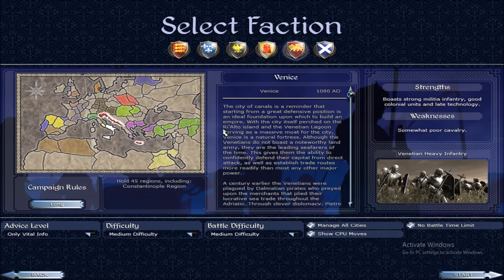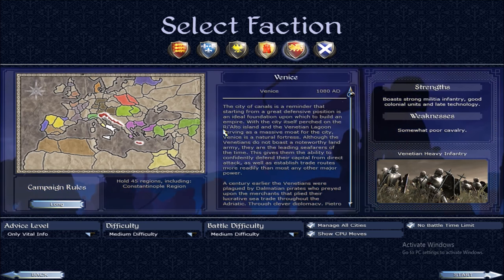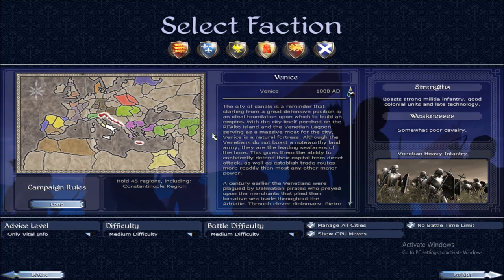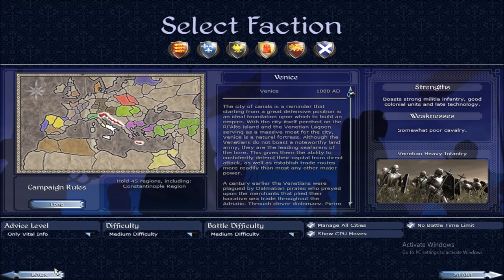But if you don't want to take the time out of your day to grind through a campaign destroying factions one by one to unlock them, then this video is for you. I'll show you how to unlock factions without having to do that, so let's get right into it.